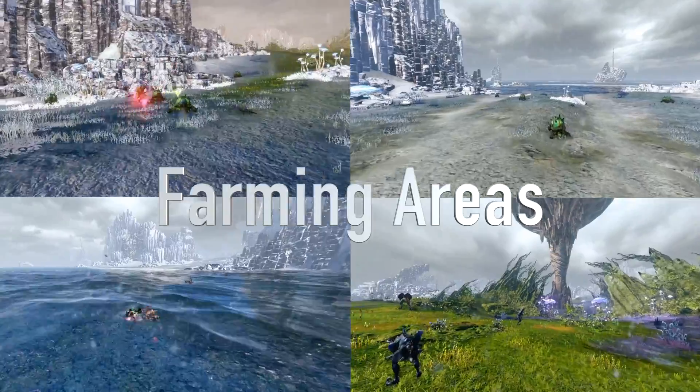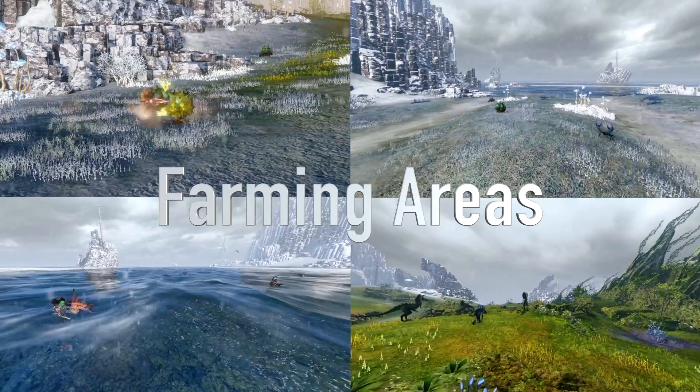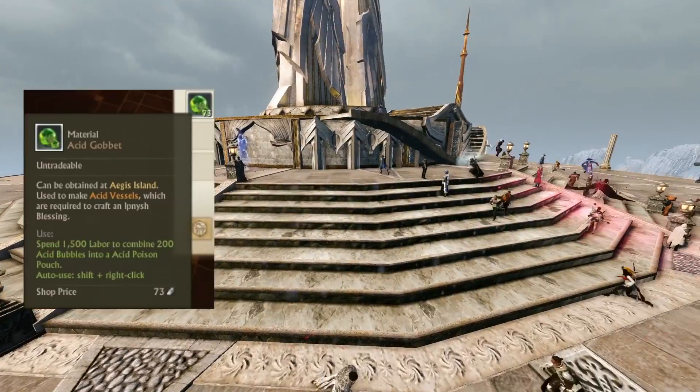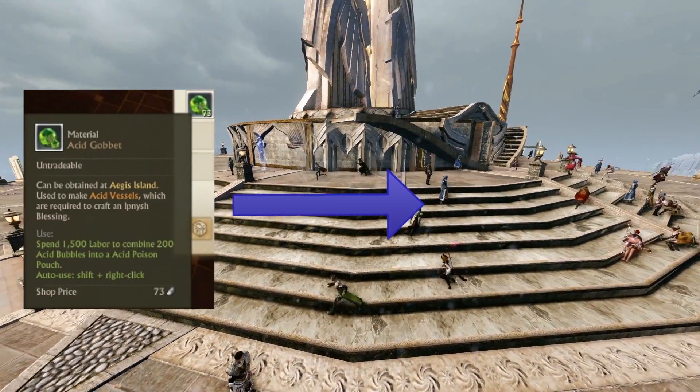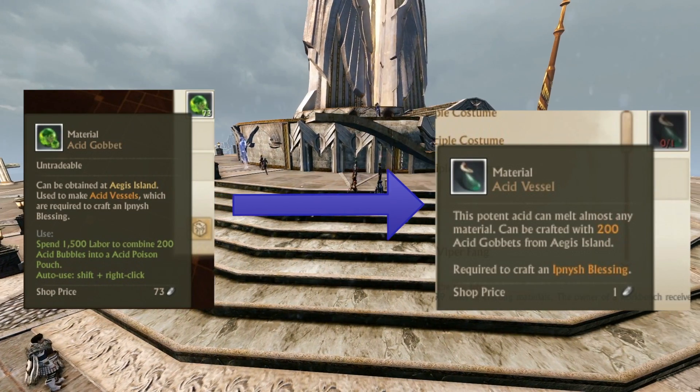There's a lot of new farming areas on Aegis Island, and the reason you want to farm these is because when you do farm these you'll receive acid goblets, which in turn are turned into acid vessels. Acid vessels are used in aeronore crafting.